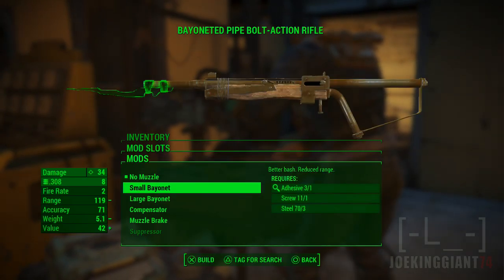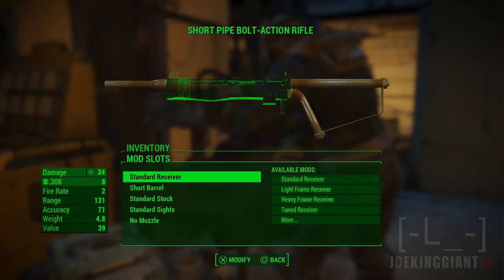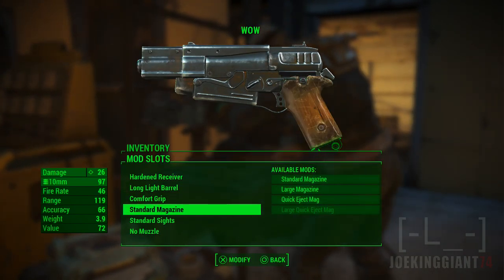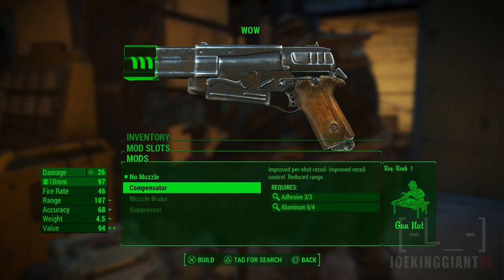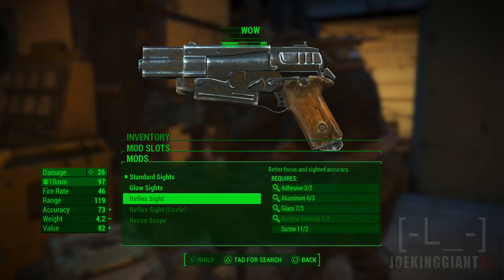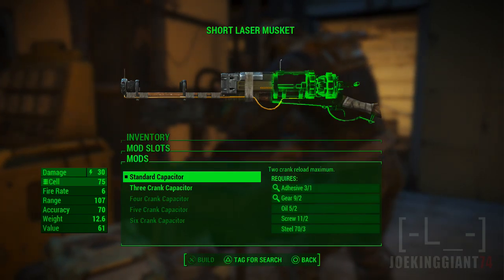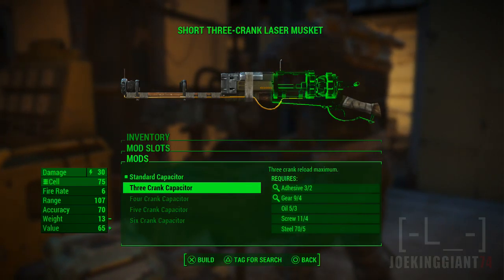Then plus scope, the muzzle, improve recoil. Should I upgrade this thing? We still can't upgrade that thing — we already got the long barrel, already got the comfort grip. There's a compensator but it loses range. I guess all we can do is upgrade one of these, maybe this one. Short three-crank musket — this one makes it automatic.